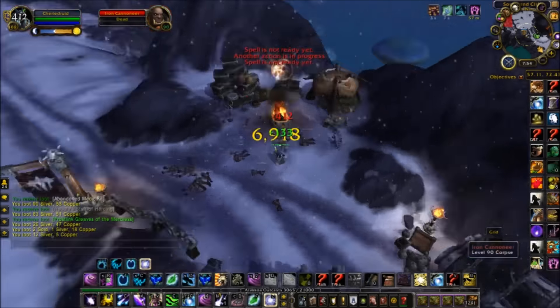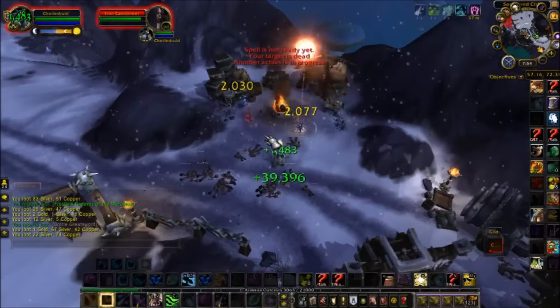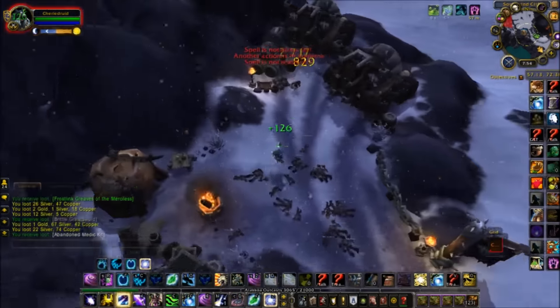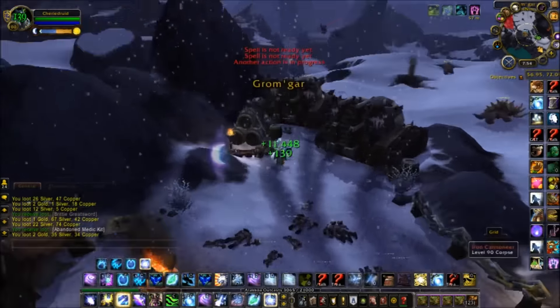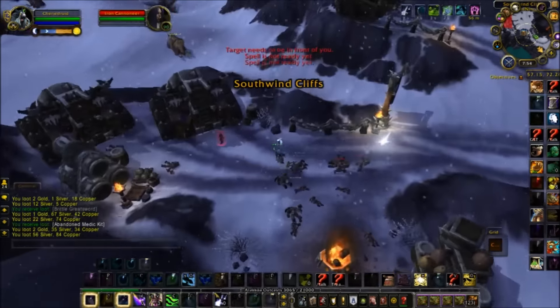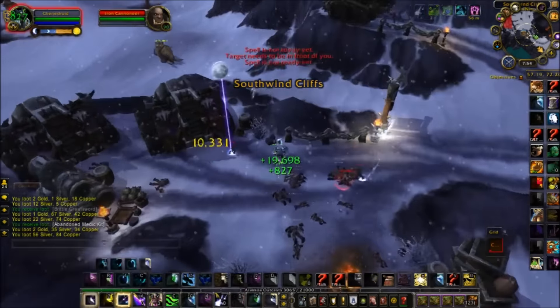Very quick, very easy. Trading post parts will drop, which sell for about 400 to 500 gold each on my server, still even though it's late in the expansion — so they're still worth quite a bit. I'm sure I'll walk away with a decent amount of them by the end of this. As I said, you need at least trading post level two or you're not going to get any. See what we get — see you in a few hours.